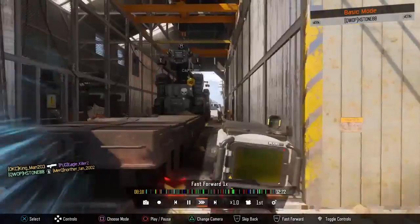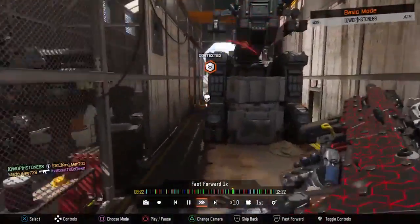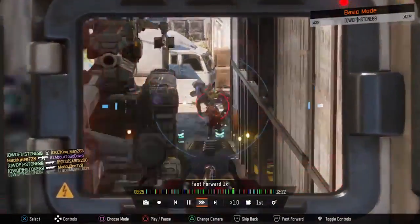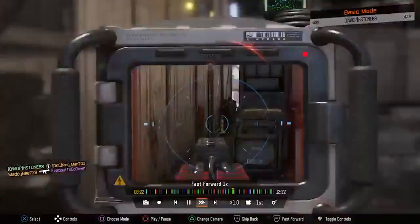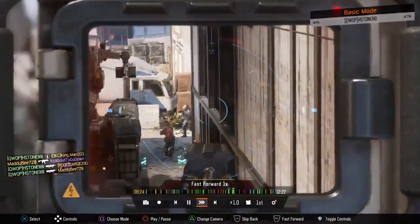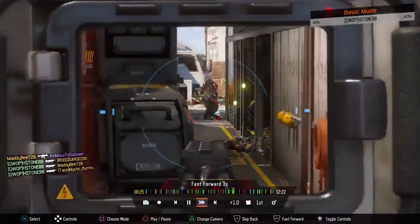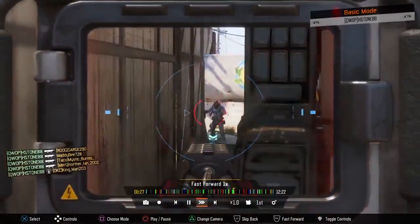Number three goes to Hstone, playing some Hard Point on Fringe, giving us some PO6 action. He pops off a single and another to start, then ends up hitting a collateral followed by three singles to finalize a five-man on screen — a total of seven kills within 11 seconds. Definitely some sharp shooting with this clip.